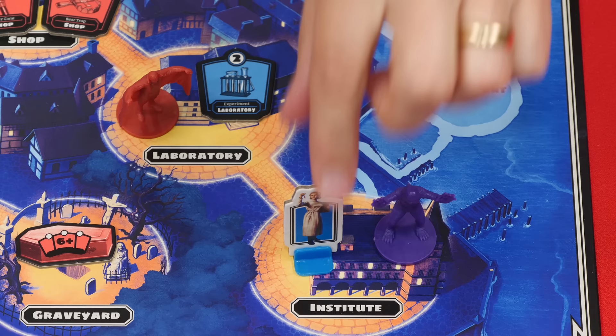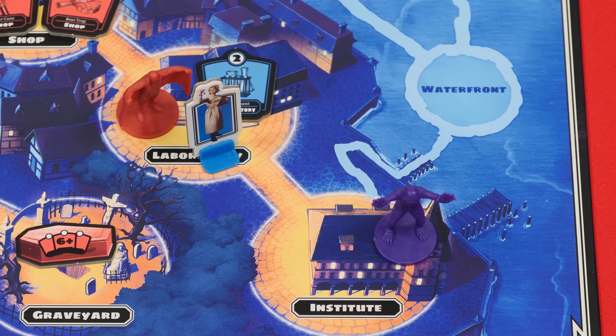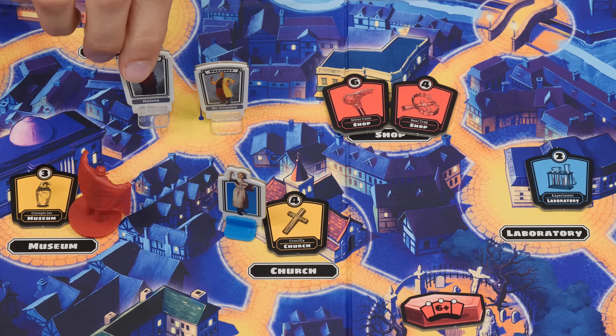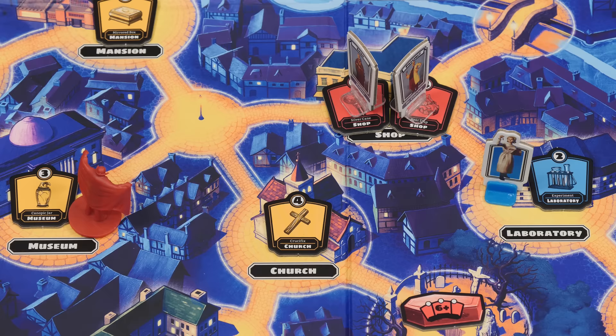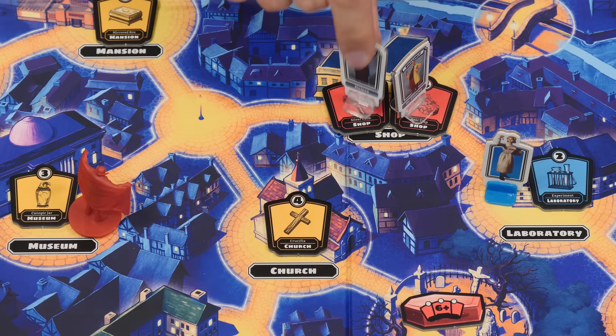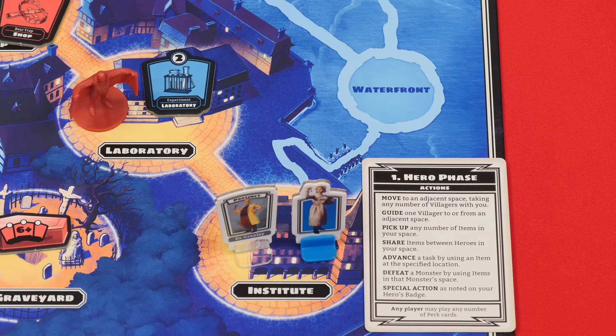Monsters do not affect movement — you can freely move into and out of spaces with monsters, or start and end your turn in their locations. Just beware, the closer you are to them the more likely they will attack you in the second phase. Villagers can appear on the board and any number can be in a space. When you move from a space with them you can take as many as you like all the way to your final destination, or drop them off along the way. The monsters will hunt villagers and if too many die you will lose the game.